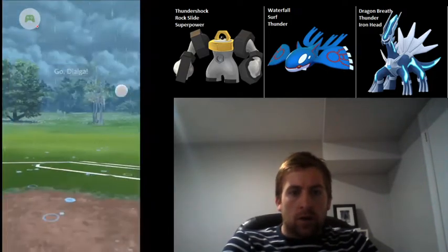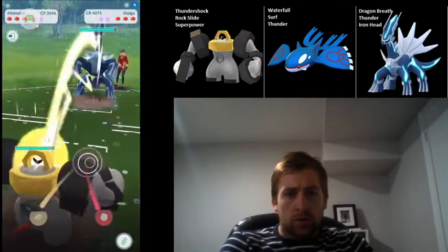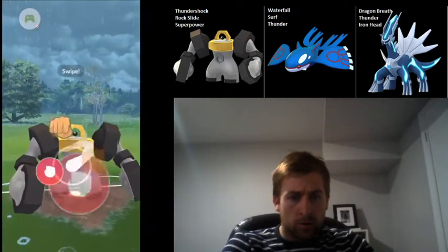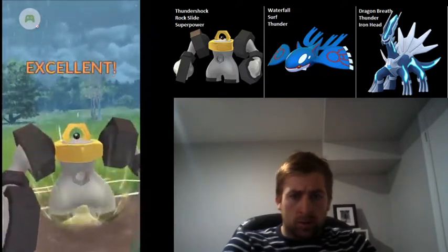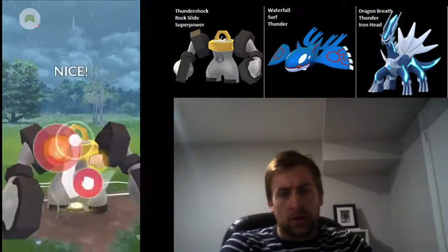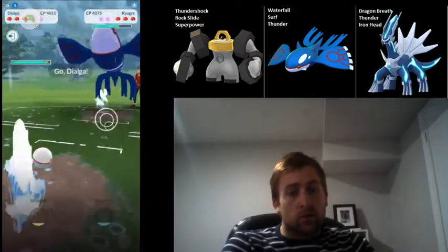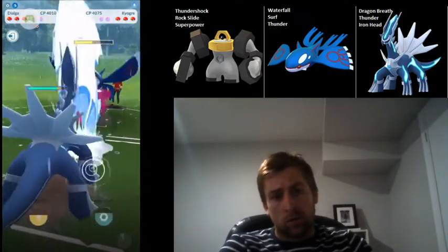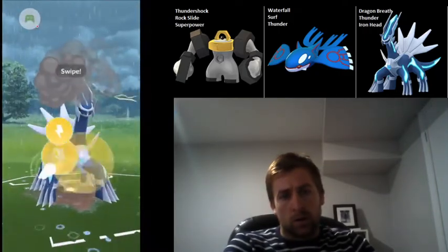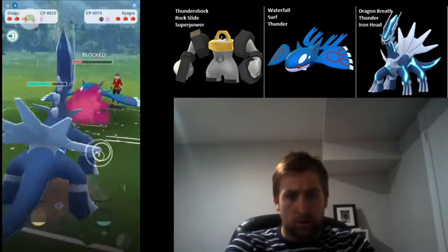In this third match, we come up against a Dialga lead. We're going to be charging up, trying to go for back-to-back Superpowers on him, and then swapping into our own Dialga. Go for the first Superpower, he lets it come through, go for the second — this is definitely going to be getting a shield. But he actually swaps into the Kyogre. So we swap into Dialga. I probably should have swapped into my own Kyogre, because that would have been a better matchup, knowing that he's got Dialga in the back.